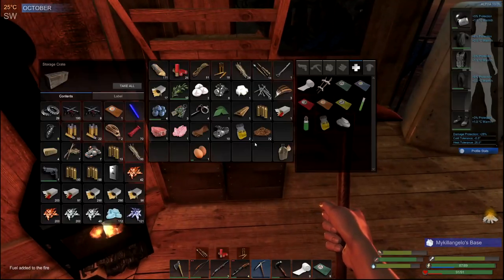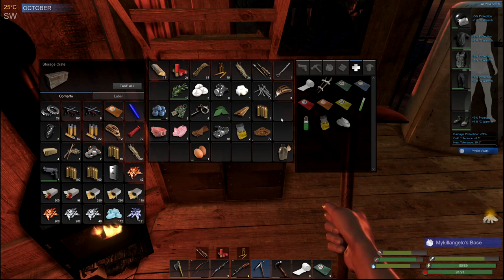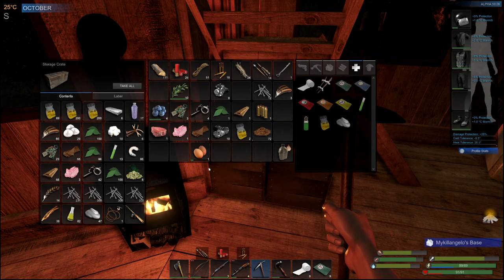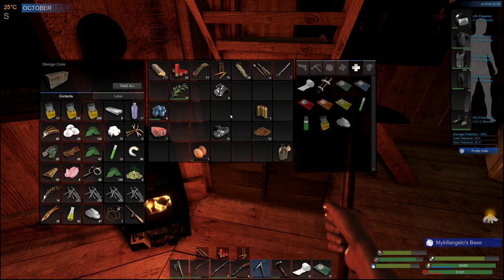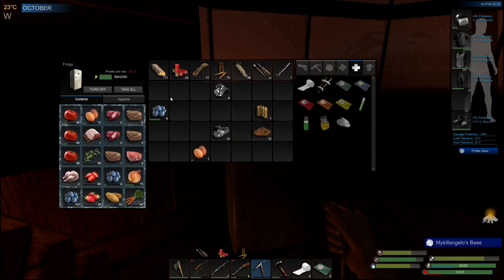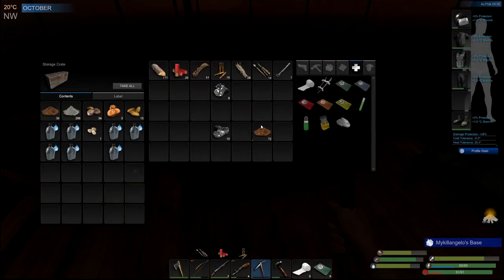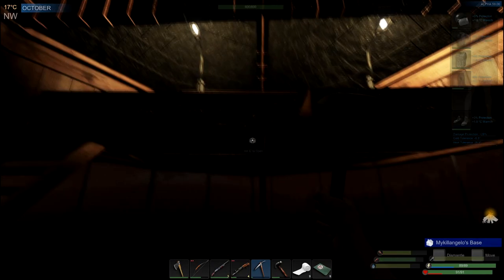Okay, let's top you off. Throw some stuff in here. Ten cotton right now, thirteen if you count what's growing. It'll cook. Alright, that's probably about all we're going to be able to get here today.